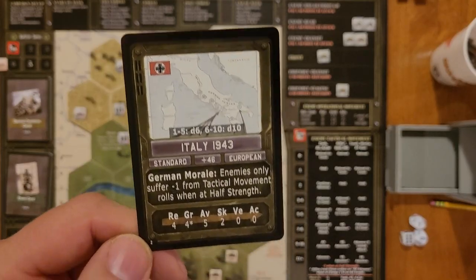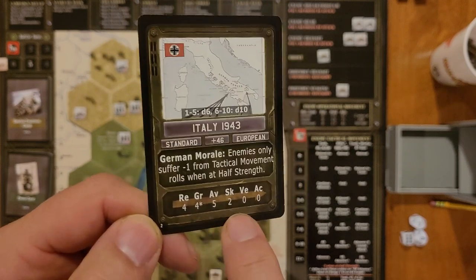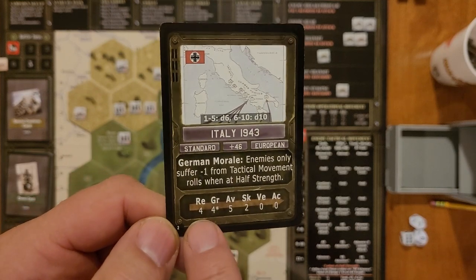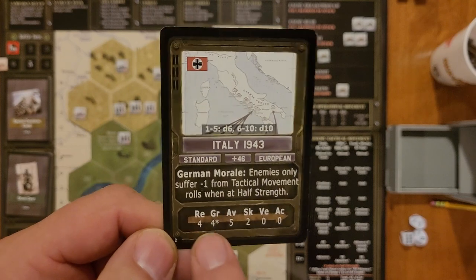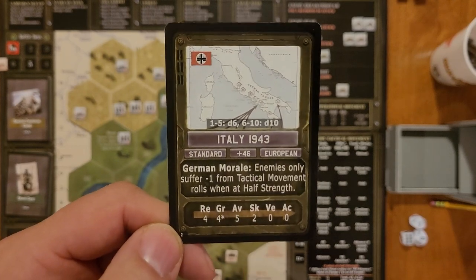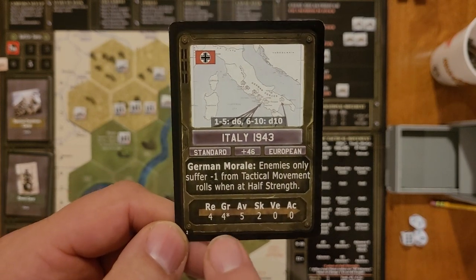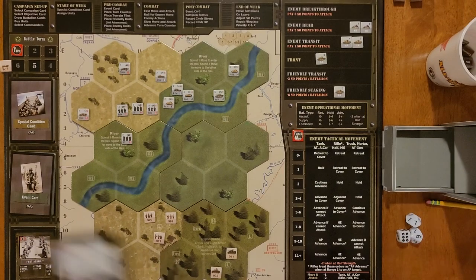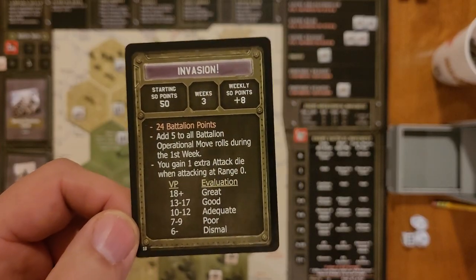At the bottom we've got various levels for my commanders for this campaign — you start at recruit and work up. So you get four recruits, four green, five average, two skilled, if you have enough units to cover all this. I actually have 12, so I have four recruits, four green, four average. I don't have any skilled commanders. The objective I chose, which impacts the campaign, is invasion — basing this on basically Salerno and the immediate aftermath.